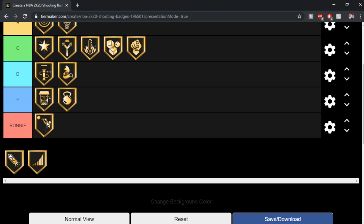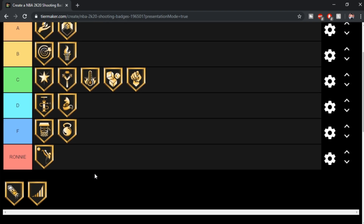Steady Shooter — oh my God. We have a badge in the Ronnie tier. I did not think we'd have a badge in the Ronnie tier. Steady Shooter, the worst badge in the goddamn game. I still see people to this day using Steady Shooter. Bro, what are you thinking? Steady Shooter helps you shoot contested — if you shoot 30% or more contested, it helps you. But if you shoot open, say goodbye. You're bricking everything if it's open. You cannot shoot open shots. Every single shot you take has to be 20% or above contested for that badge to work.